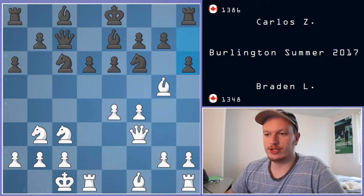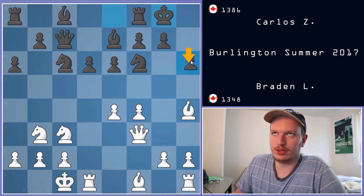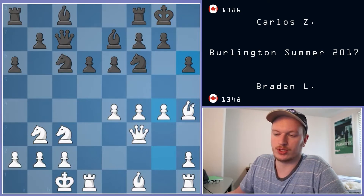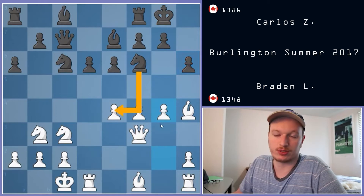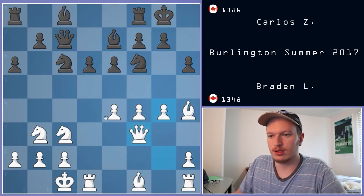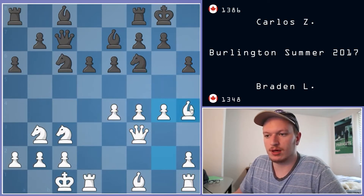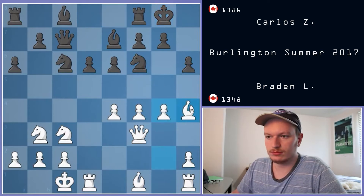Knight to B3. Now we see H6, Bishop to H4, and castles. I thought the H6 move was not great, but actually it's not the worst move in the world — it does have its uses. The Bishop on H4 is undefended now, so there can always be some potential discoveries. For example, Knight takes E4 — though it's not quite working yet, as I should just be able to take on E7 at the very least.